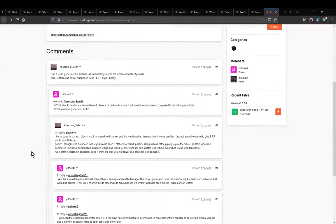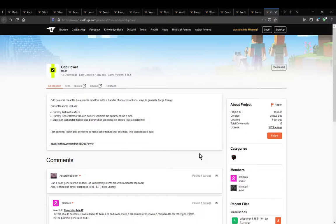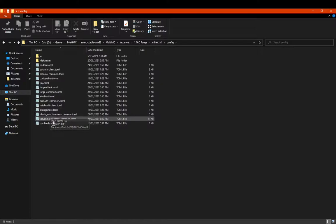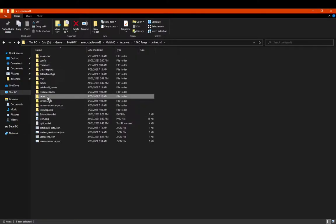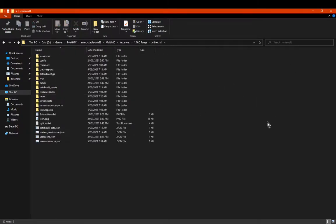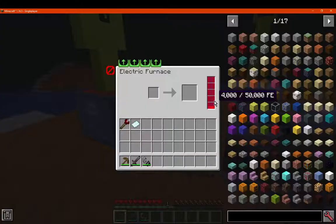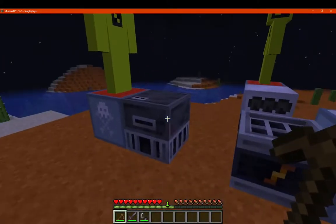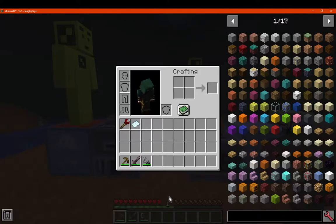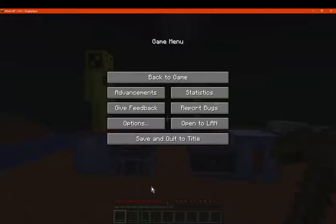That's pretty much it. More ideas are probably welcome for the creator to implement, but at the moment those are just the two features. There are no configs or values you can tweak — no storage buffer, no dummy health settings, no transfer rate adjustments. Pipes and cables from anything else will work, of course, as you'd expect. Thanks so much for watching, and goodbye.